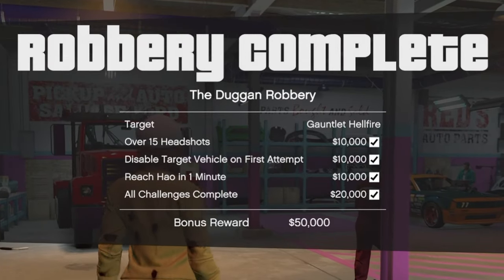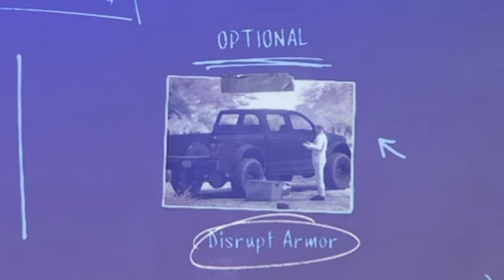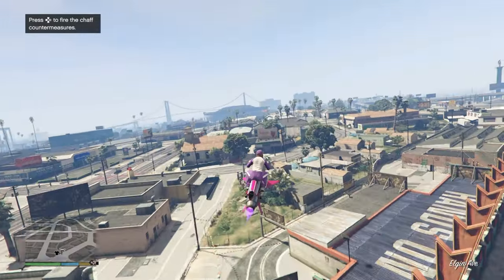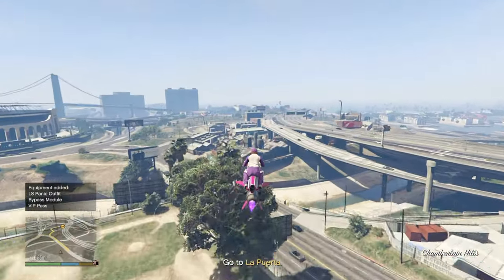The challenges you need to complete are: getting over 15 headshots, disable the target vehicle on the first attempt, and reach Hao's in one minute. Don't concern yourself with the disrupt armor optional prep, as you'll be going for headshots anyway, so you can skip this step. When you start the finale, you'll head over to this location close to the Maze Bank Arena.